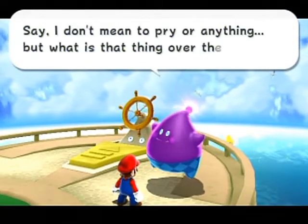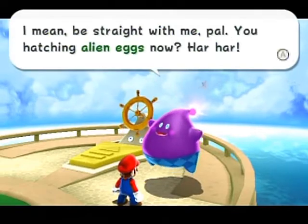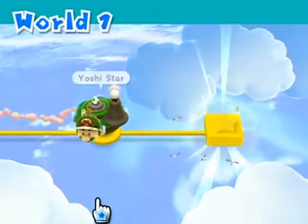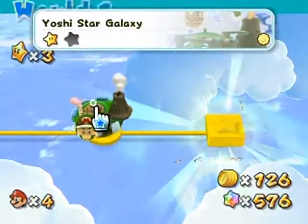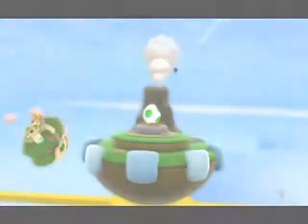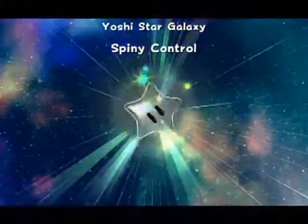I don't mean the pro or anything, but what is that thing over there? You're actually nailing eggs now, huh? I already showed that — I showed the egg portion. I just figured he might have some different dialogue. But anyway, we gotta go over to Yoshi's Star Galaxy to get that other star before I move on ahead. It'll keep things nice and organized. So it seems like a good idea, IMO.